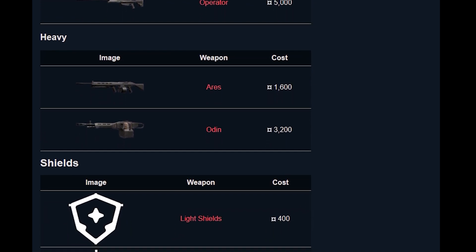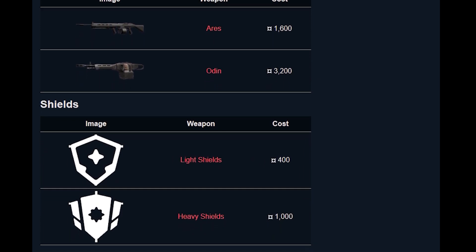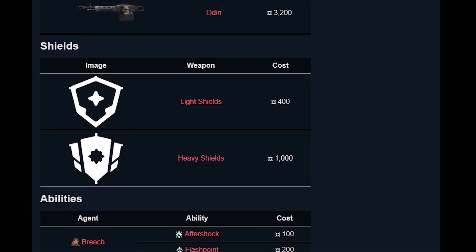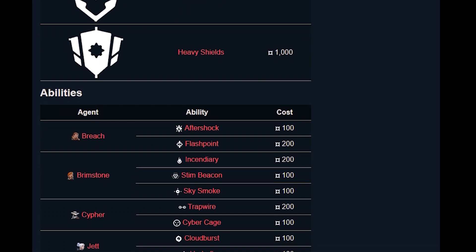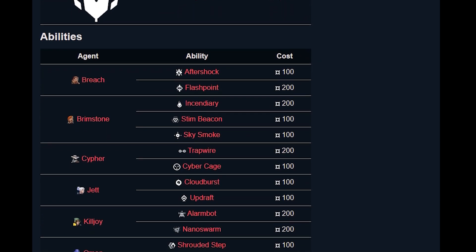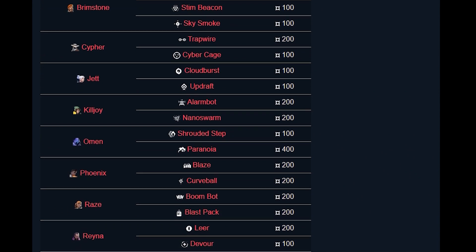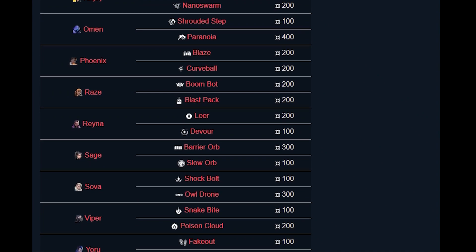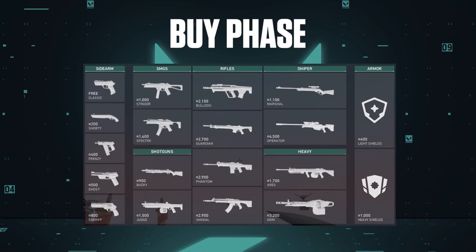We have 100 hit points and life points. We also have light shields which give 25 HP more, and heavy shields which give 50 HP more. It is equally important to manage each agent's abilities, as credits are used to purchase both guns and abilities.